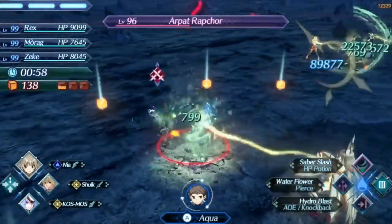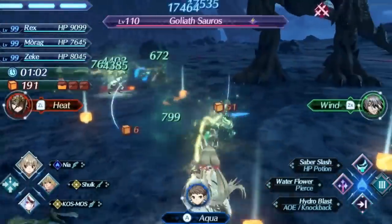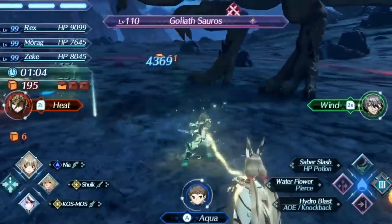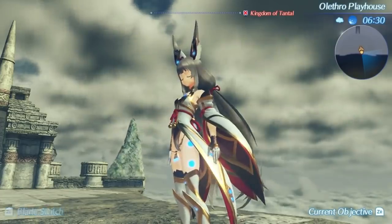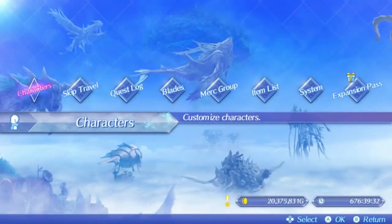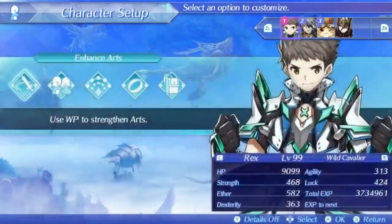If you enjoy this type of guide content, please be sure to subscribe to the channel, and look forward to all of the future blades both good and bad, because it does help out so much. So Nia is the final story blade we have to cover, and the last exclusive blade we have, only able to be used by Rex. I don't know if she would have been any better on other characters, but Rex is who we're stuck with, so let's talk about it.